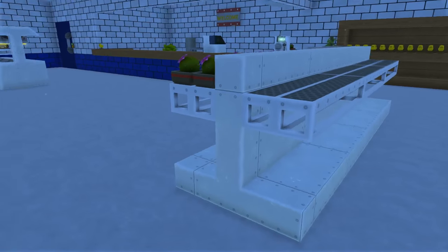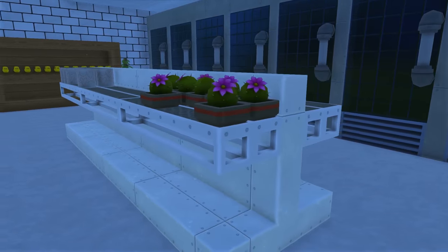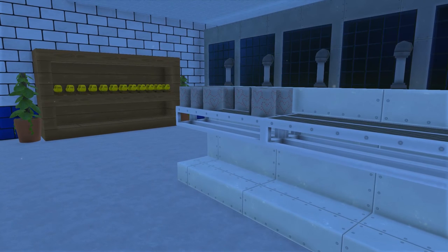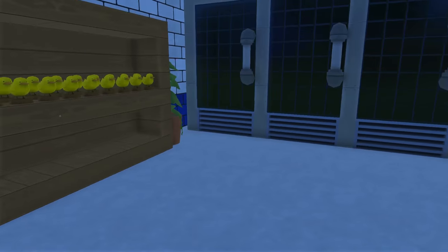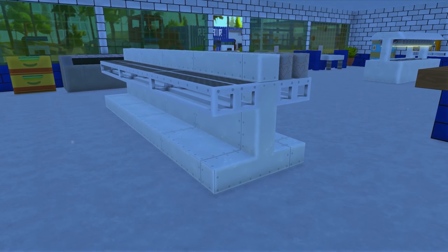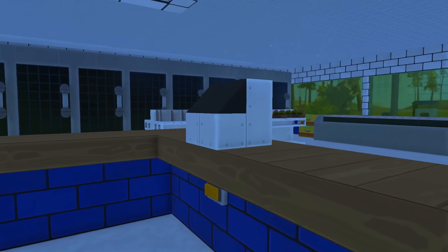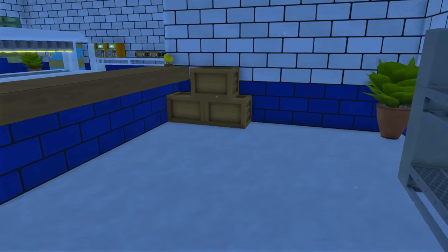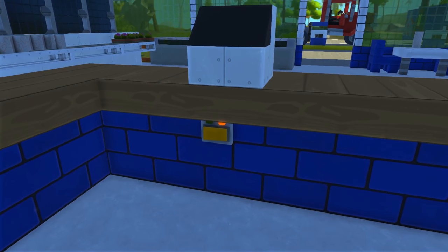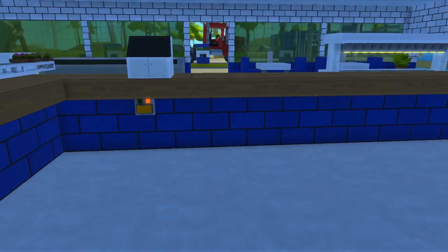We've got a bunch of shelves in here. I was trying to find clutter to stick on these shelves and there's not much of the right size — you've got the duck, the plants, the toilet paper rolls. The shelves are kind of bare and I'm a little disappointed by that. Maybe we can find some more stuff to stick on these. You can go behind the counter here — I attempted a cash register, looks okay. There's a little button under there that could be to shut off the fuel tanks, or that could be a panic button. Normally gas stations have some sort of panic button under the counter — if you're getting robbed you just click it and the police will come.